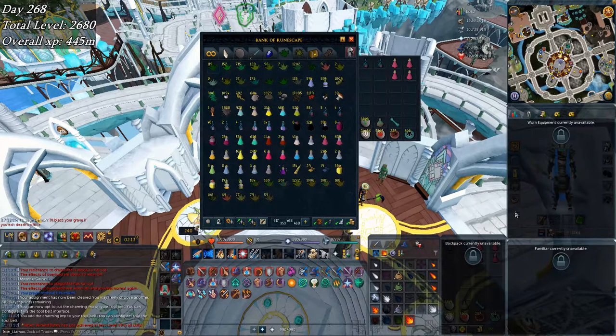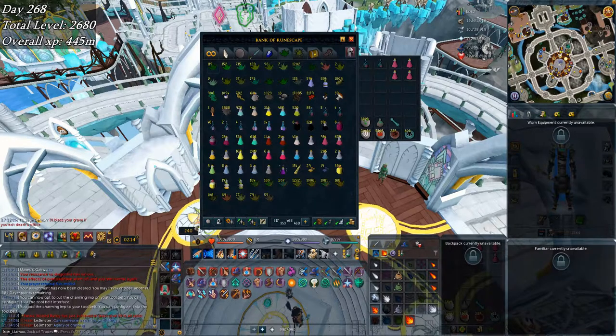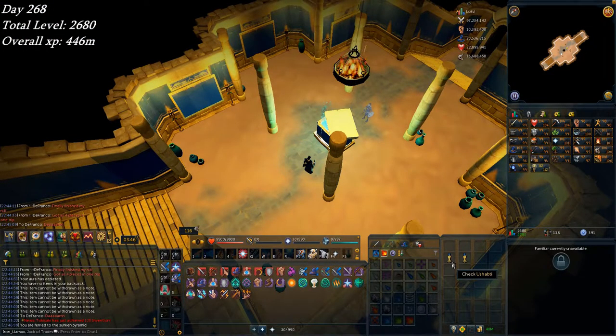I've been worrying about how many prayer potions or super restores I go through during Slayer, but then I remember I have thousands of grimy herbs - 1200 ranarr, almost 1300 snapdragons, and plenty of secondaries. My daily divine location has been herb patch 2 and 3 since I finished Divination, which brings in smaller herbs and some farming xp each day. I have a bad habit of forgetting to bring my ushtabi along.